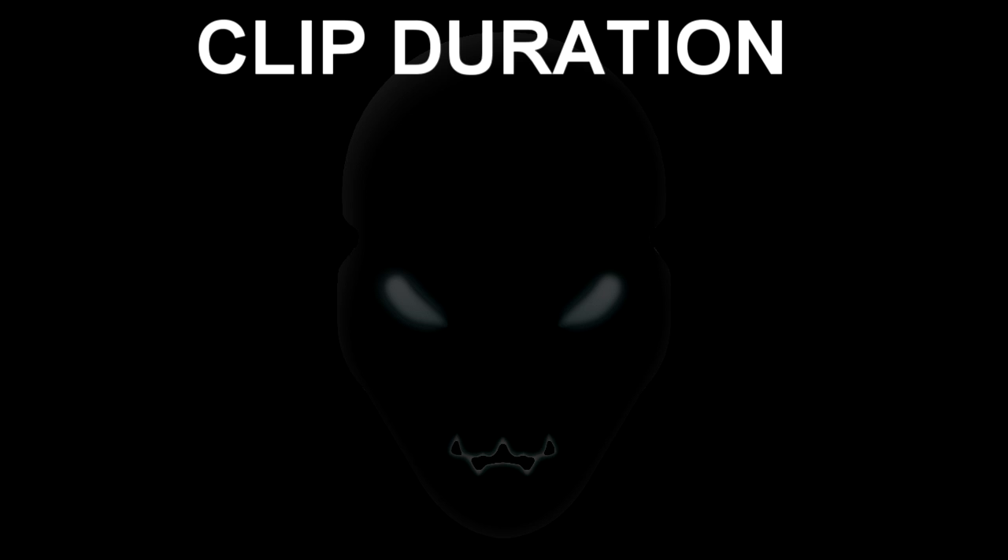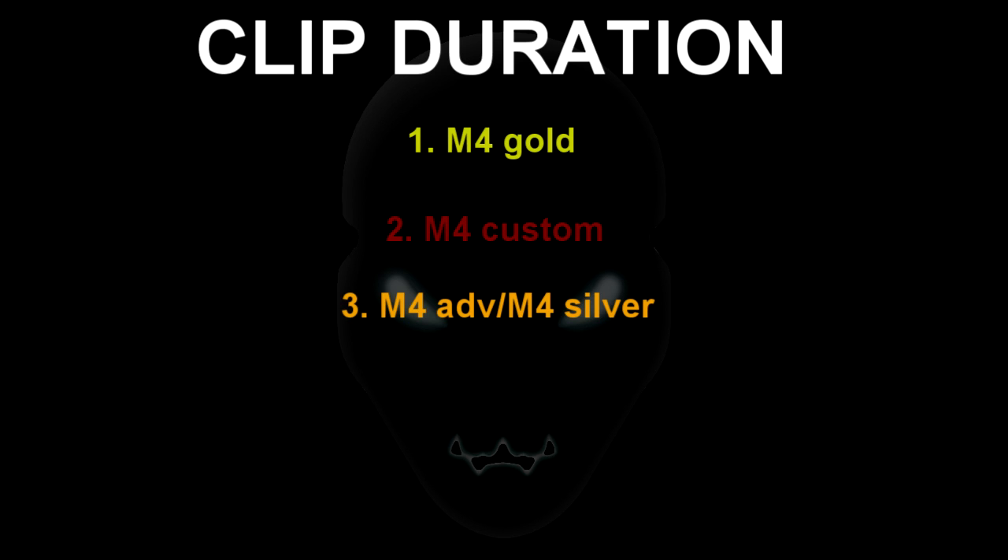Alright, so now the clip duration — basically, this is just how long the gun can shoot for without running out of ammo. Number one is the M4 Gold, because like I just said, it has the most ammo, so it's kind of obvious. Number two is the M4 Custom, which is kind of keeping itself consistent in the middle. The M4 Advanced and the M4 Silver are next in third place, and the normal M4 with the least amount of ammo is, of course, last in the clip duration.